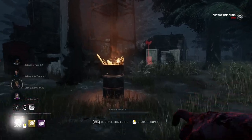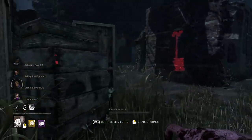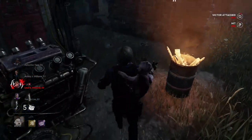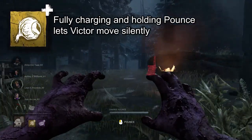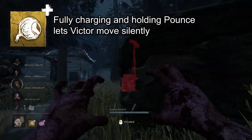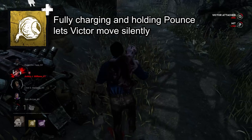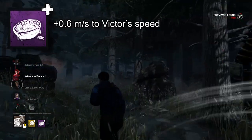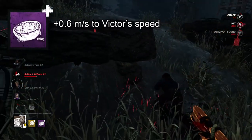Twins. As one of the dozens of Twin players out there, you're welcome. Victor can be a lot of fun to control, but the little man is just too loud sometimes. That's where Cat's Eye comes in handy — fully charging and holding a pounce allows him to move silently, so survivors won't know what hit them when you turn a corner. Pair that with Forest Stew to increase Victor's movement speed by 0.6 meters a second so you can get to a pouncing spot faster.